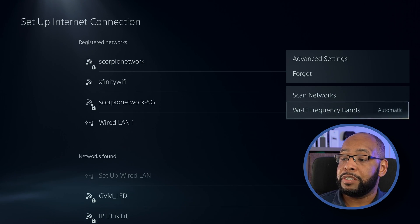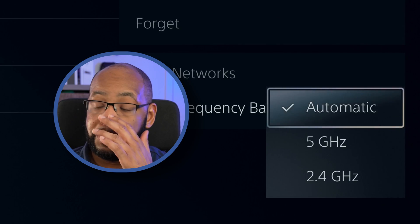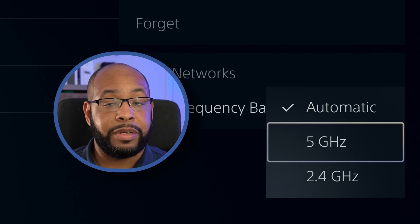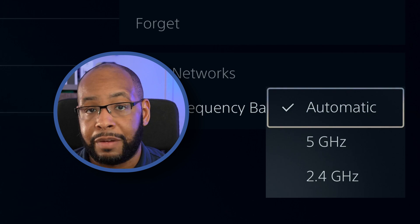If you go down there, there is a Wi-Fi frequency bands option. Most likely it's set to automatic already, but you can choose between 5 gigahertz or 2.4 gigahertz, and it'll automatically set it to that as your permanent connection.